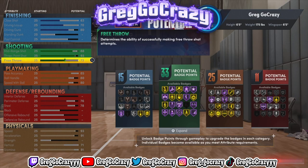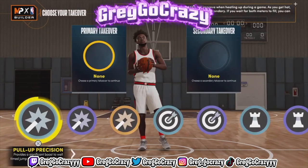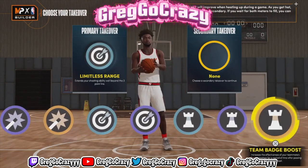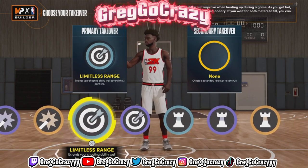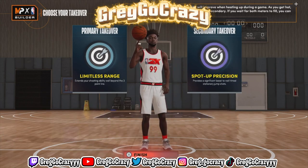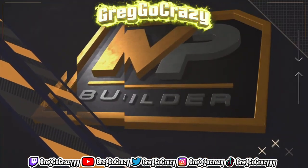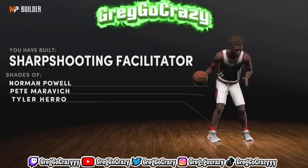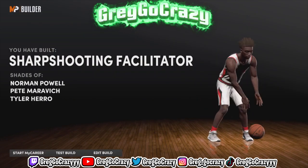Now we're on the takeover page. For this build it really doesn't matter what takeover you get, but personally I'm going with limitless range because limitless range is great in 2K — whenever you get the takeover you can pull from anywhere. The second one I chose was spot-up precision.